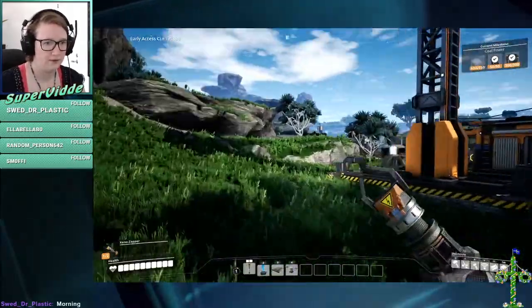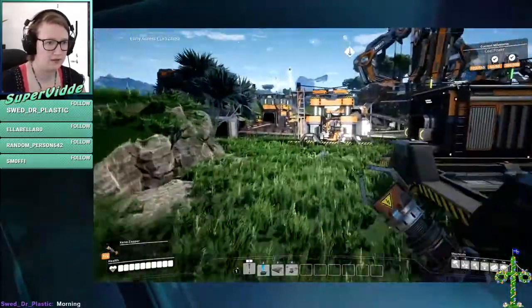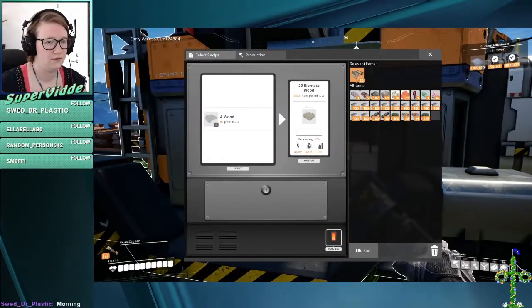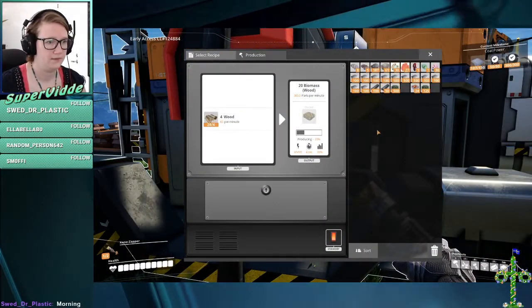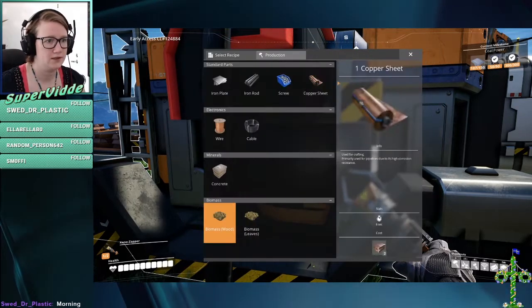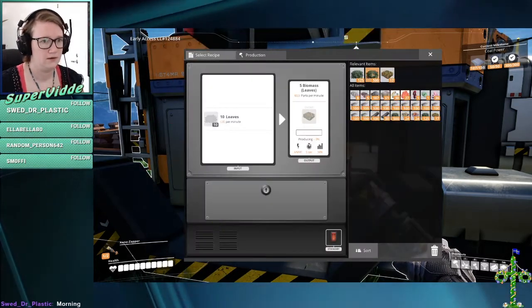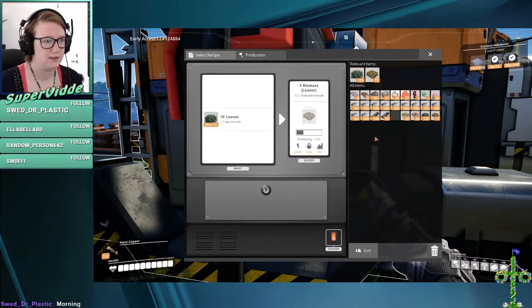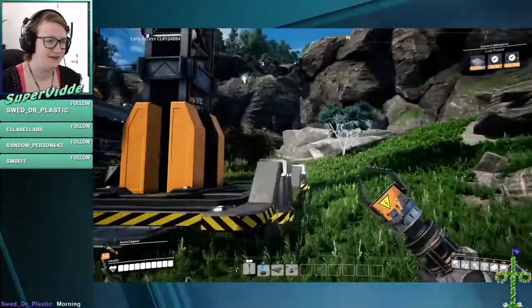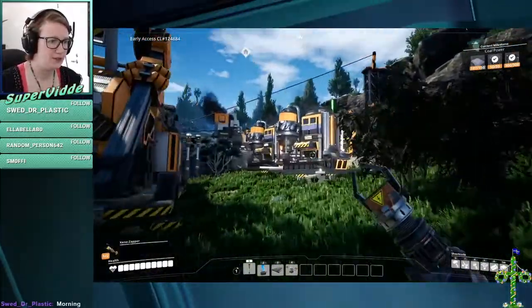If all of this was procedurally generated, you could end up having a really bad experience, but I feel like it should be an option. I have a lot of leaves — I can just go put them in here. Or the wood, you know, whatever. Let's go feed the power generators.